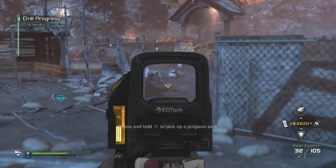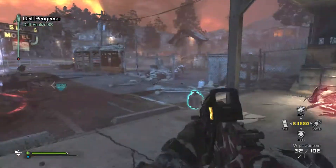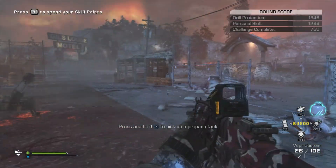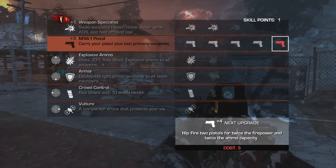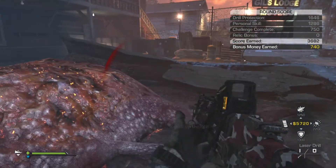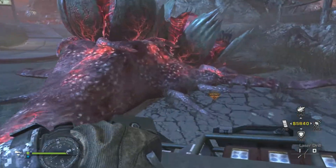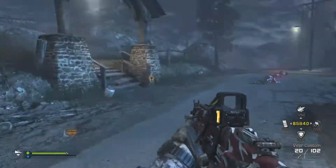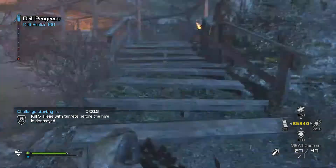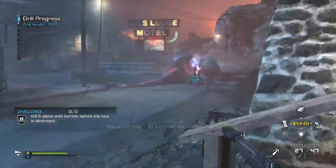The drill's almost done. One thing that's key here — if you have an engineer in your team, let him activate the traps, because by now he's probably making money back off the traps. The challenge here is five aliens with turrets. The only turrets I know of that can be used are the ones up there — I just wanted to show you that alternative one up the top.